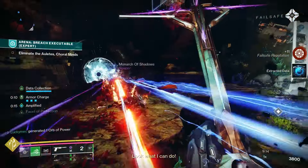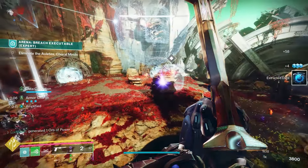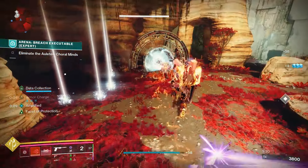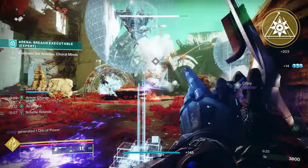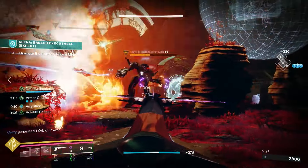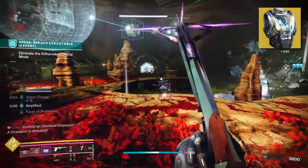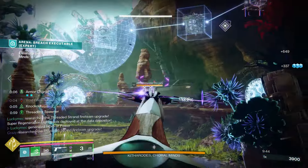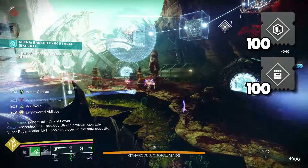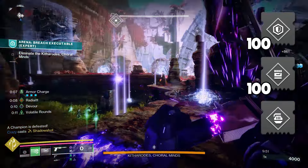If you ever get into trouble, quickly pop your Transcendence to gain extra damage resistance and more melee charges, which will in turn heal you. For the exotic, ideally you want to go for an exotic mark with Spirits of Inmost Light and Synthoseps. Otherwise, I would run Heart of Inmost Light — the exotic chest piece — and bring that for most content, so that I can get back my melees at a rapid rate. For stats, I shoot for 100 in Resilience and Strength, with the rest going into Discipline.